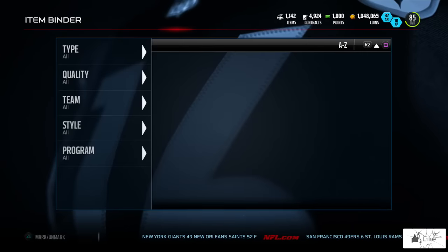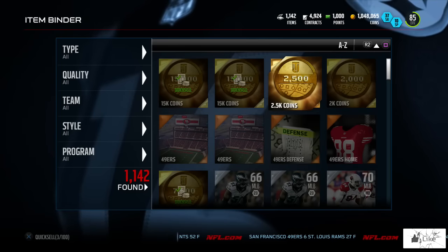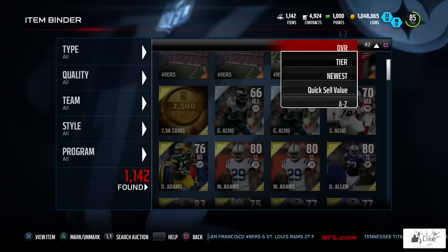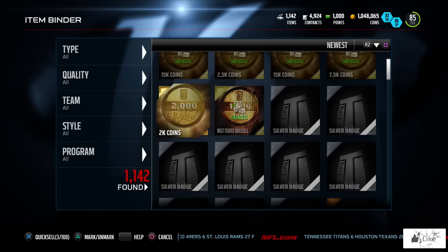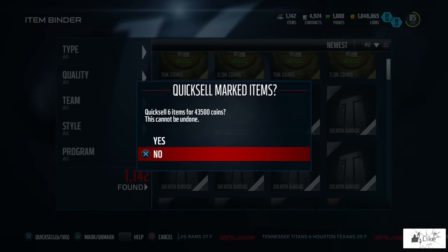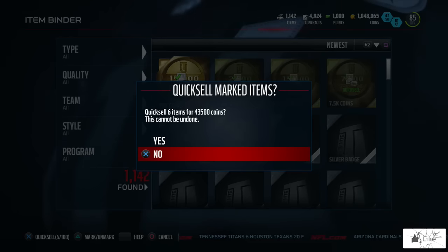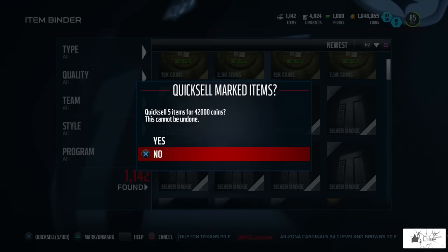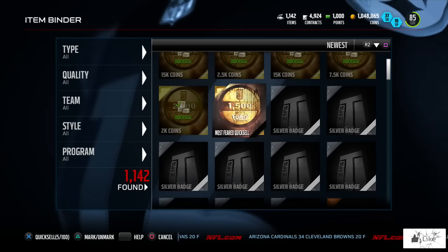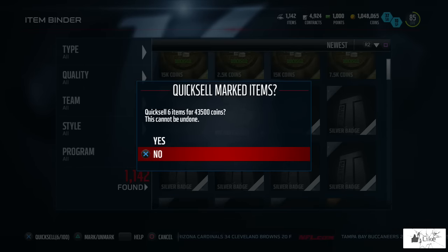We did five large quicksale packs and the trick-or-treat quicksale. Let's go see exactly how much we're leaving with. Going to newest so we can see them all at once — three, four, five, and six, because we had the Most Feared quicksale in there too. The total comes out to 43,500 coins. The discard amount from just the quicksale packs was 42,000.